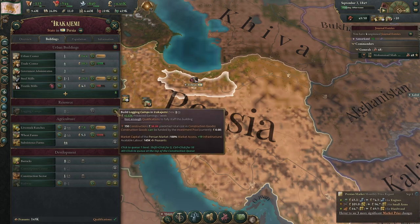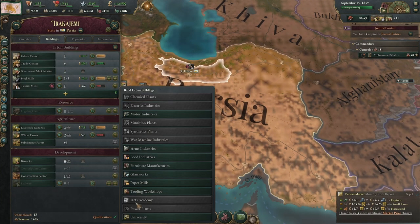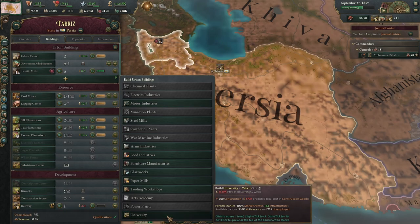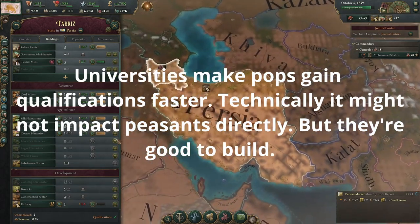Logging camps that look like they're going to be profitable — let's just pop one on there. I just like keeping things building. We've got 145,000 peasants, which actually reminds me — we unlocked universities before. So let's build a university here in Tehran and also one in our population capital, Tabriz. That's just going to make sure that our peasants improve their lot.